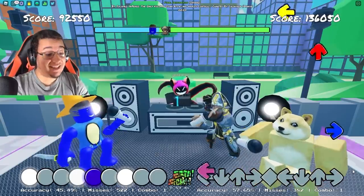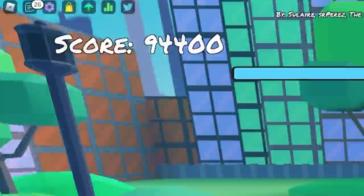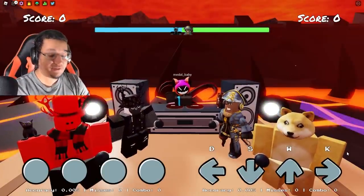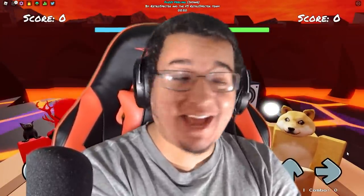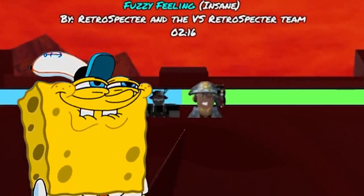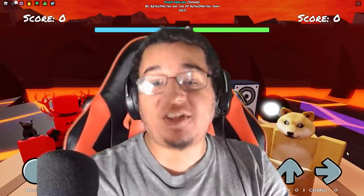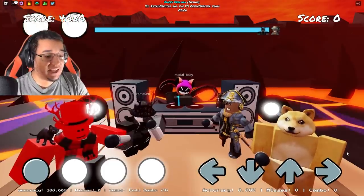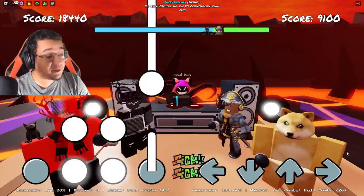We're actually getting some sixes in there — that's actually pretty crazy. We actually beat another person — that's crazy. Here we go boys. I told you that we're going to add Retrospecter to Funky Friday, and look at this — playing Fuzzy Feeling right here in the game as well. Finally getting back to four keys for once. I can't imagine playing with seven keys and six keys — those are going to be a lot more easier than nine keys, but going back to the original four keys definitely feels a lot better. This song definitely sounds pretty cool.